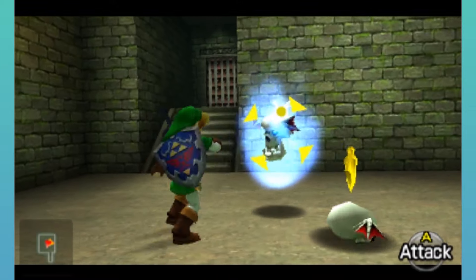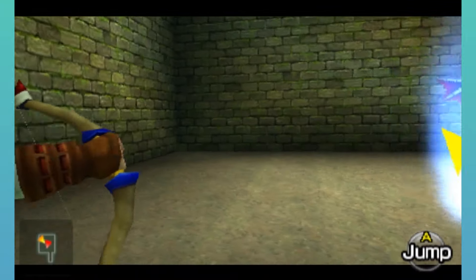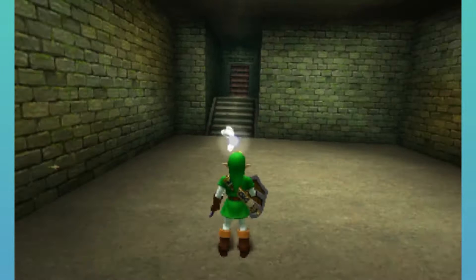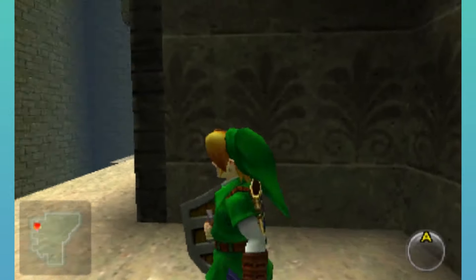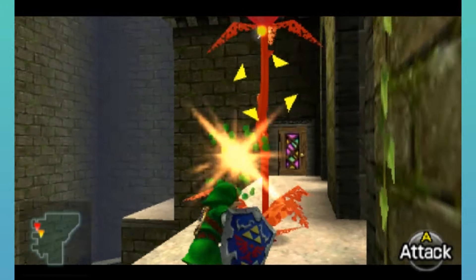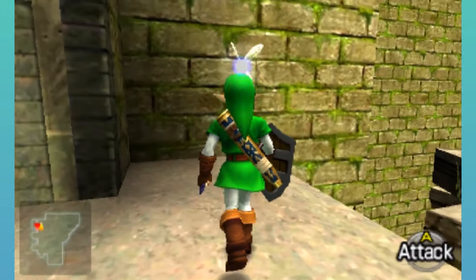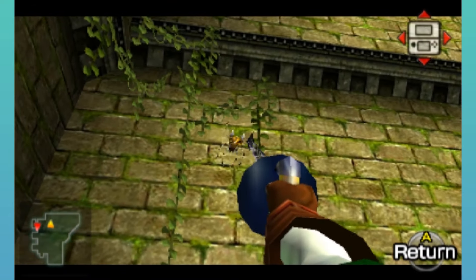Just drop down this hole. I wonder how many arrows? I'm going to first off fight you. There you go. Right over here I want to angle this right — there is another gold Skulltula for us. So, yay.